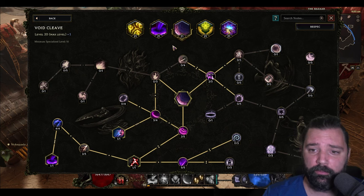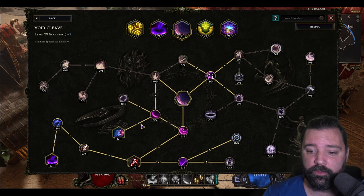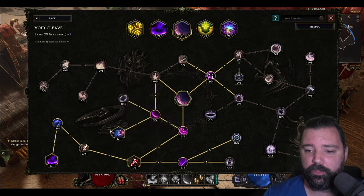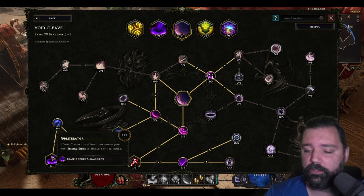The basics of the build revolve around a one-two punch: a Void Cleave and a Racing Strike. Void Cleave is actually going to be a traversal skill. We're going to transform this and allow us to kill enemies and proc things along the way, making our clear speed a lot faster. Also, you can get Obliterator, which is going to allow our next Racing Strike to be a critical strike. Keep in mind, a Racing Strike does not need to be your next ability. So you can Void Cleave multiple times, use Healing Hands, whatever it may be. As long as you use a Racing Strike after hitting an enemy with Void Cleave, it will be a critical strike.